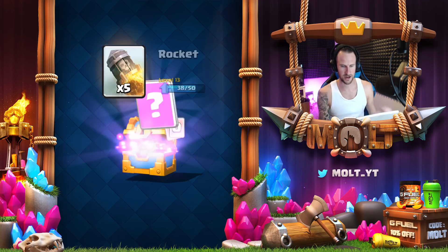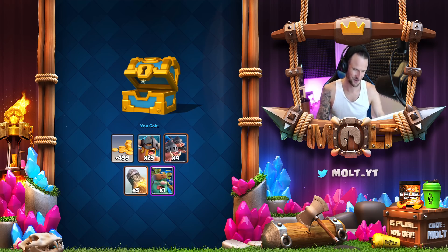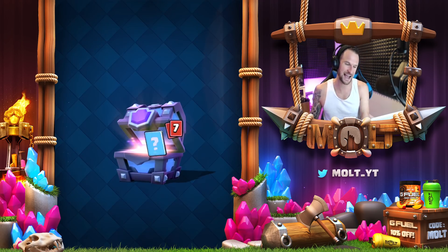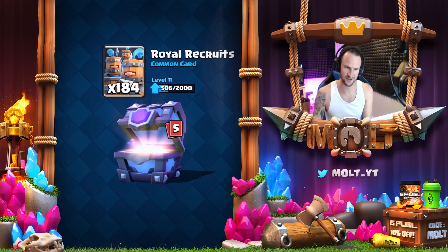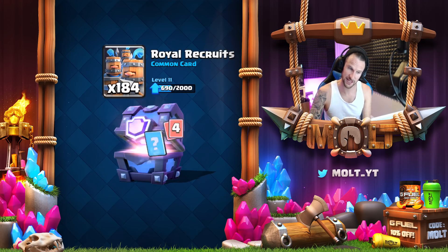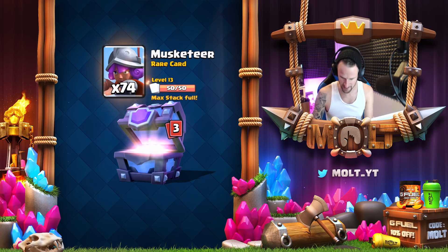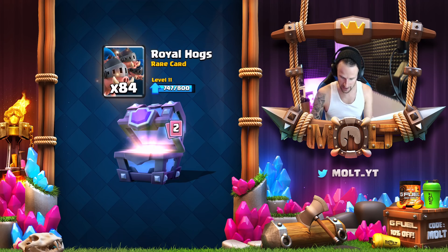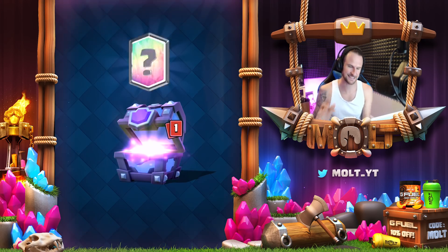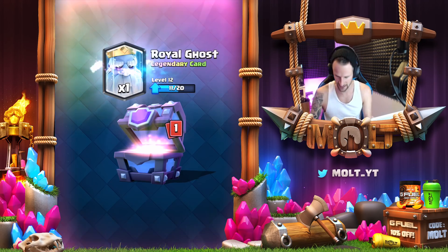Hopping in here — e-barbs, royal hogs — and we're gonna do... one goblin giant. Now we're gonna make a deck out of whatever is in the super magical chest, so we need gold. Bomber — I haven't done this in forever — royal recruits, that'll be fun. Rascals, and musketeer. And royal hogs. We got a legendary — nice! What's it gonna be? Please be one that I need. Royal Ghost — nice! Eleven out of twenty.